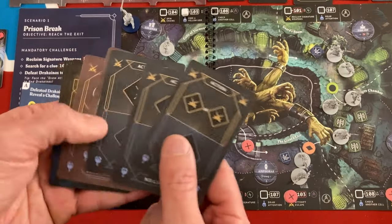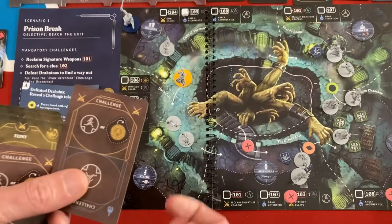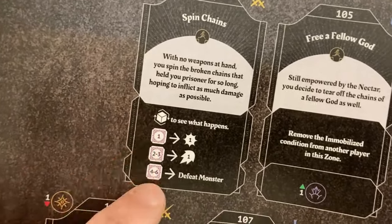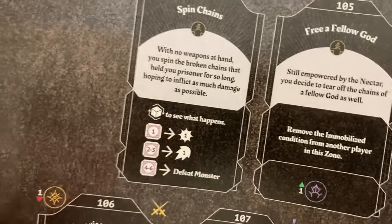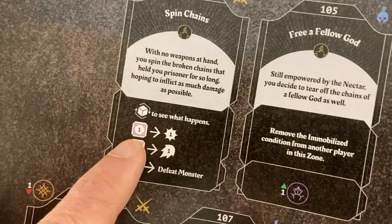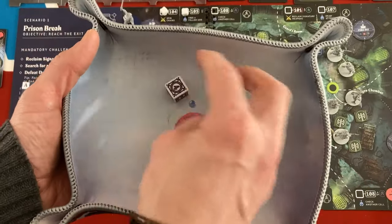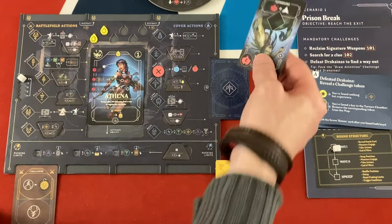Let's have Athena use the spinning chain. It says: 'With no weapons at hand, you spin the broken chain that held you prisoner for so long, hoping to inflict as much damage as possible.' We roll the fate die trying to get a four, five, or six to defeat the monster immediately. A two through three means one stamina damage and they're half dead. We can spend one might to increase this die by one after rolling. We got a four - the guard comes to check, we spin the chains into her face, and she is dead.